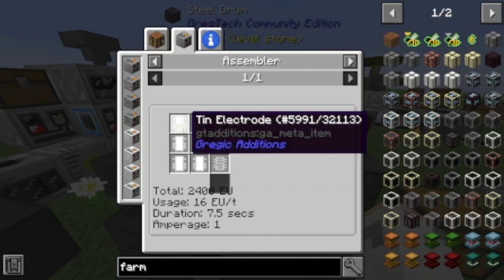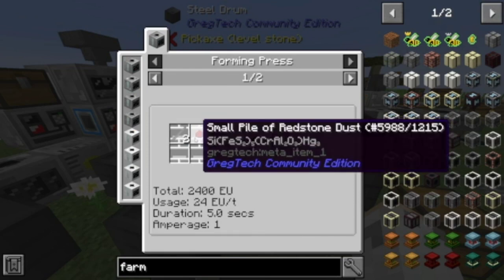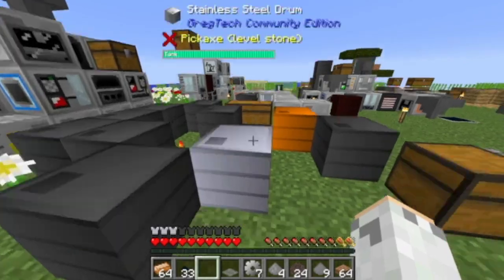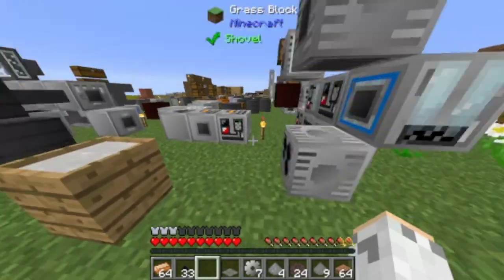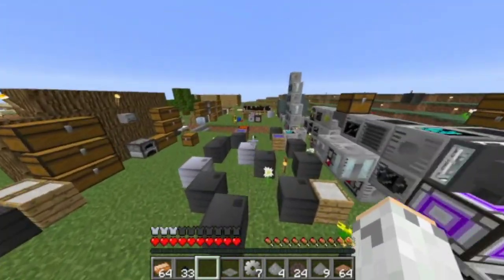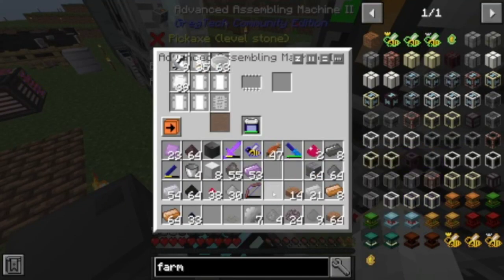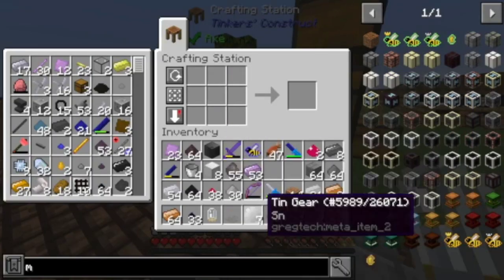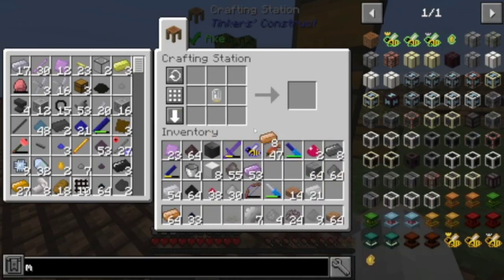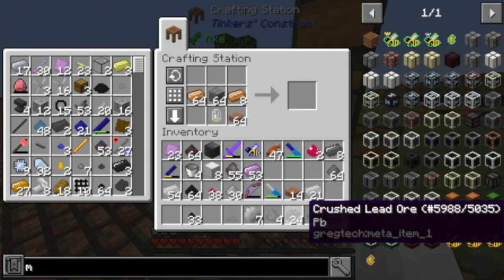Which requires the tin electrode — two tin rods, two small redstone dust, and one tin bolt. I got that made over here. Then I take these, pop that in, and it will make this. When I take this over here, I make a farm block.